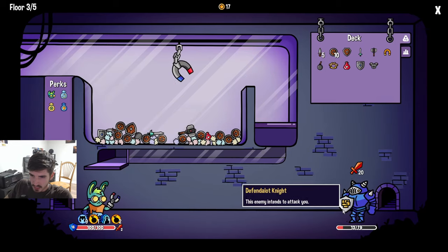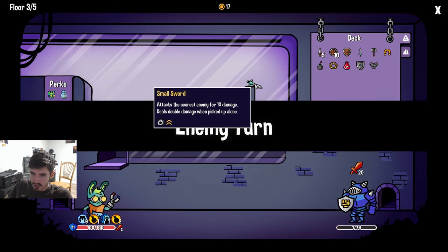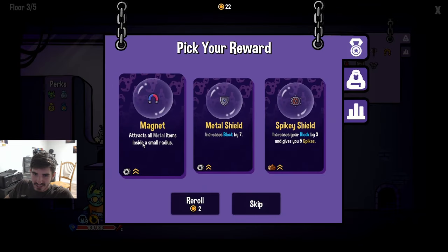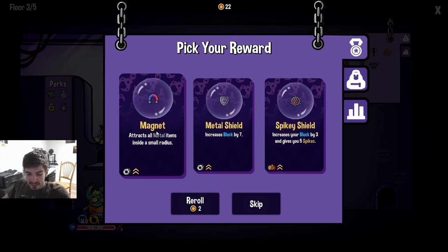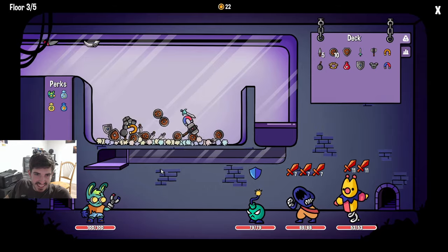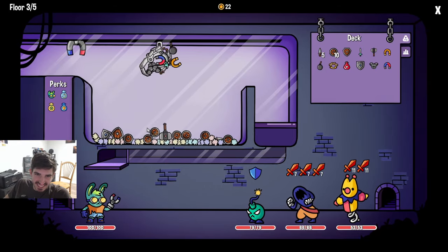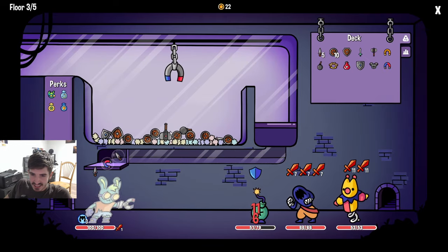I don't think there's any way we can kill it here. That magnet wasn't just kidding - just kidding! The small sword got stuck, that's the biggest bait ever - such a troll. We can do more metal shield, or just go more magnets. I kind of like the more magnets - it seems kind of good. Look at this - it's just a giant chunk of stuff. It's so satisfying.